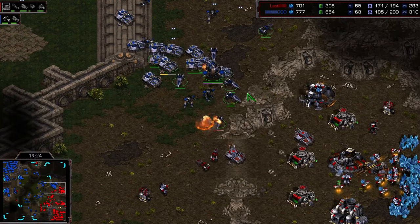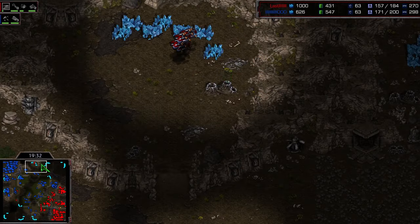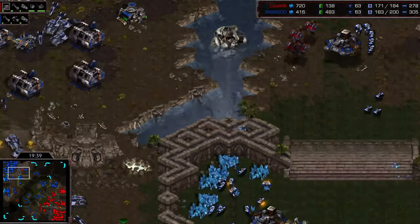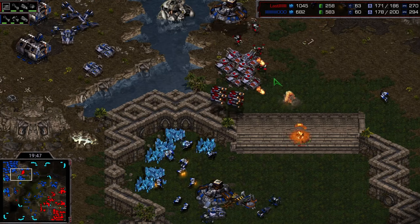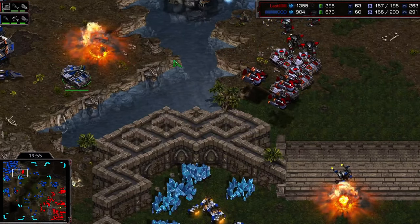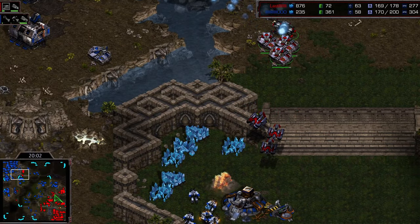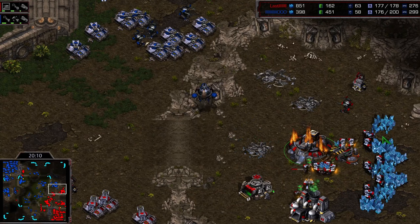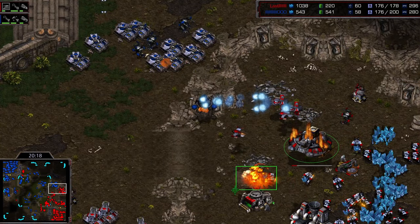Instead Rush is going for the counter — trying to set up a position to hit the CC and other buildings at that location. Royal brings forward some vultures; tanks are sent northward. A really good siege up here by Rush — time to lift those units over at 12 o'clock and maybe go for the main base. Royal needs to start dealing more damage to Rush if he wants to win this game. He lands over here — a very sticky position, very hard to dislodge Royal from this location. A good siege on this side of the river will help him break this spot.